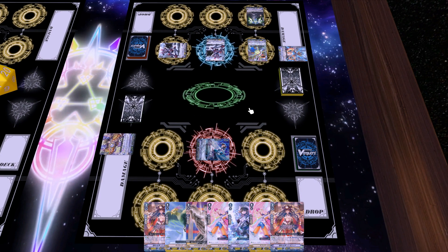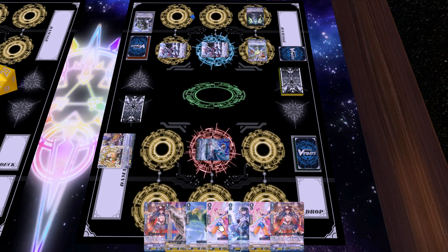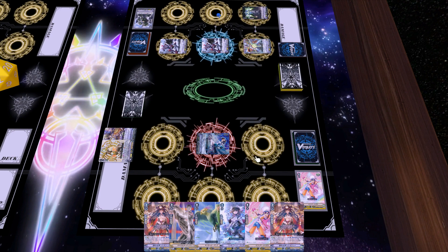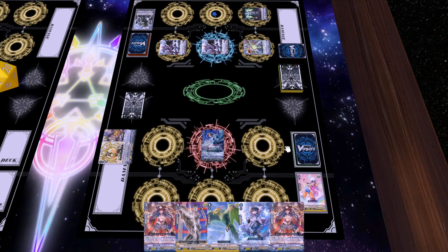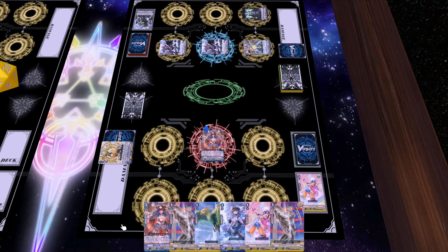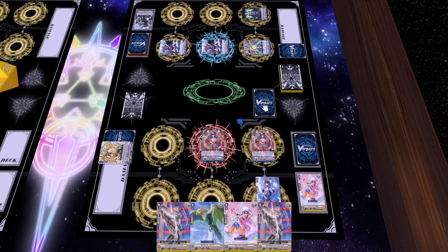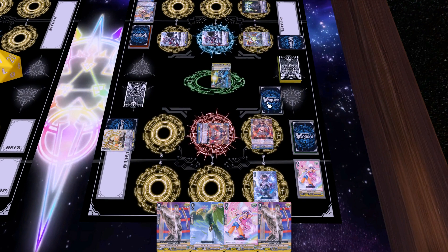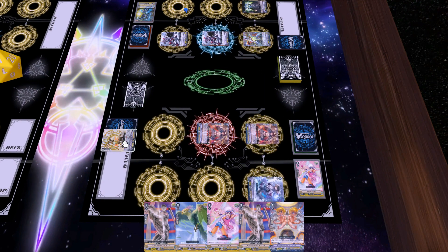He attacks with 14 this time. I get a grade 3 in the damage which hurts quite a bit — I was hoping for a damage trigger there, but I let it go to get another grade 3. At this point I'm starting to fear I'm going to have to G-Assist. I took the second attack because it was the lower one. He stands it by Counter Blasting 1 and Soul Blasting 1 because his Vanguard attacked. He gets his own grade 3 which is the Battledore Fighter, attacks once again, and I guard with another heal trigger and draw into a heal as well.